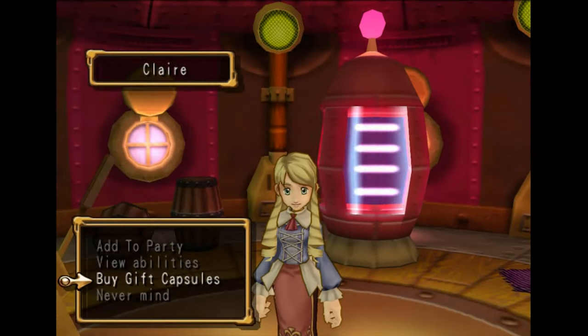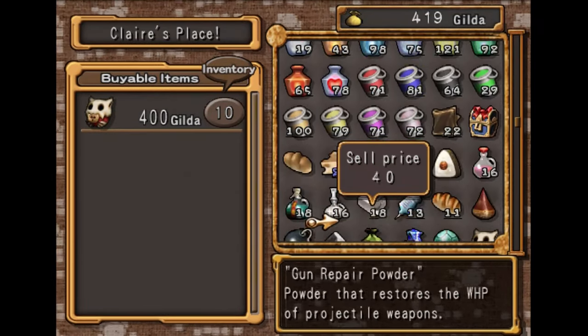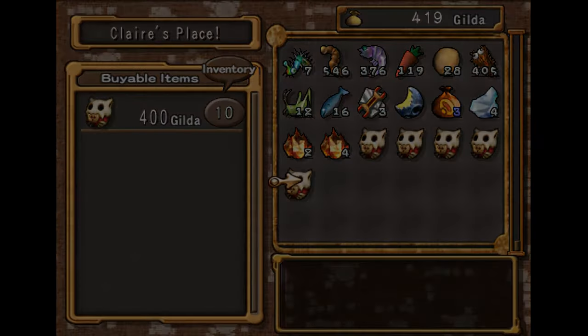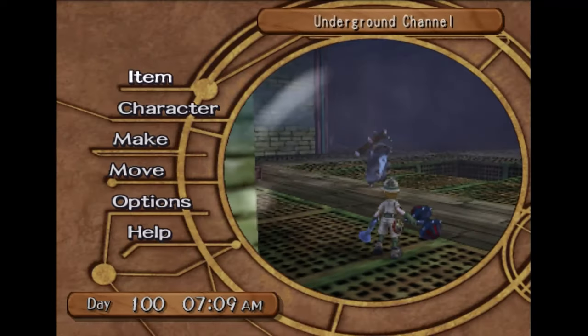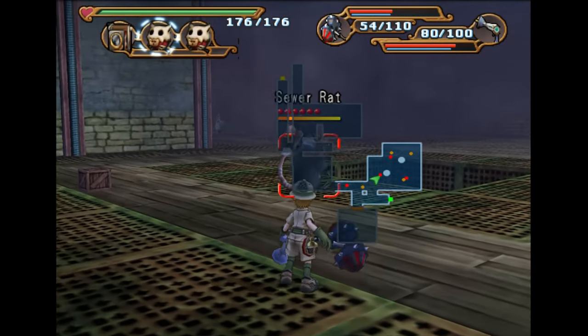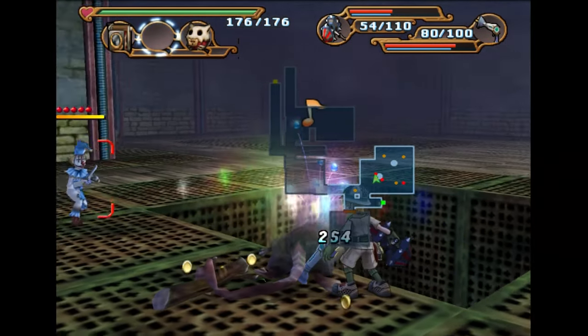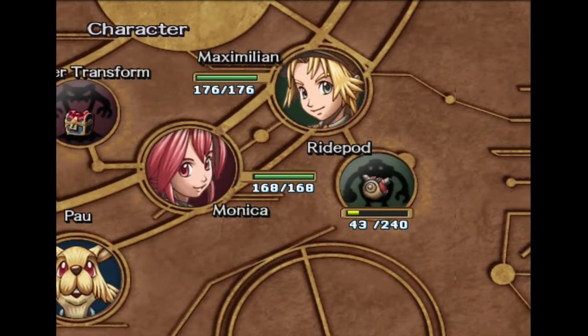You can buy gift capsules from Claire right here. Come to the floor 'To the Outside World' in the underground water channel. You're going to want to get a gift capsule with three pieces of cheese. Just throw it at a sewer rat and then take him out, and you'll get his monster transformation badge.